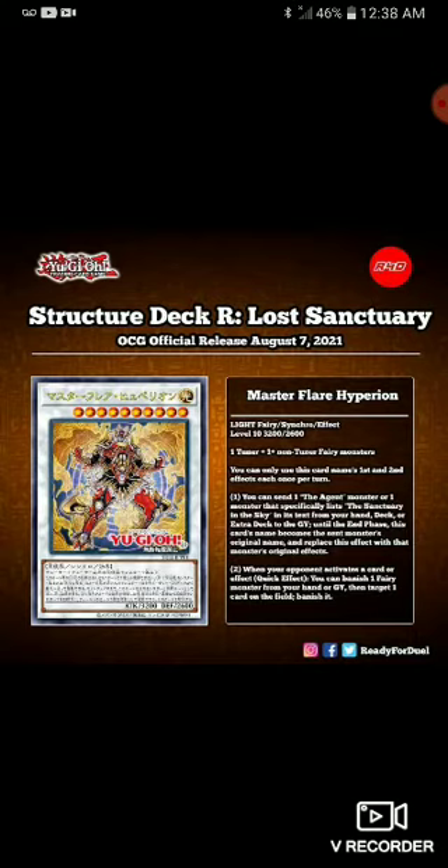The second effect: when your opponent activates a card or effect, you can banish one fairy monster from your hand or graveyard, then target one card and banish it. I don't like the fact that you have to wait for your opponent to activate something — it makes it sound like it's supposed to be a negate effect but it's not, because you're just banishing a card. I also wish it didn't target. If you're going to chain off your opponent anyway, I feel like it should just banish without targeting.